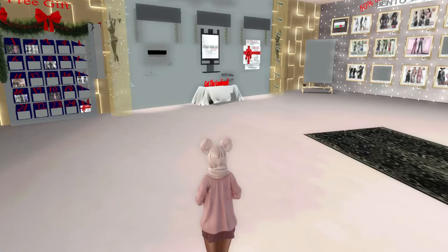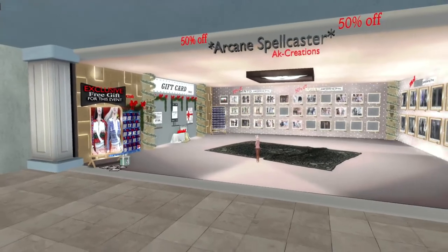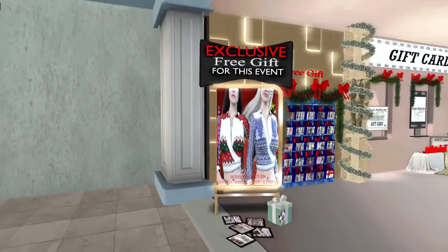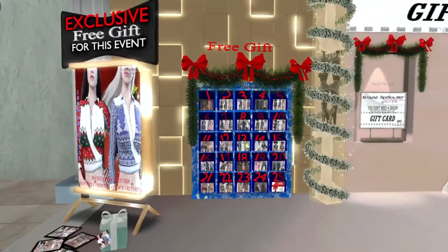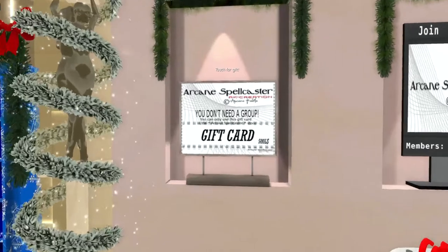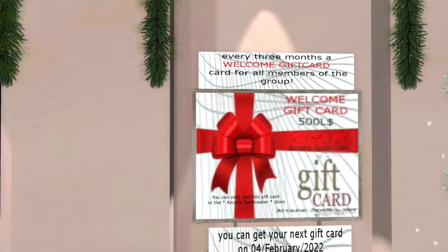This store is on the Snowflake region. It looks like they have a couple of options — they have three gifts for you at this particular store. This store is called Arcane Spellcaster AK Creations. The first gift is this exclusive, which is a really nice sweater. Next up they have their free gift for the day — gift number eight on their board — and then they have a 500 Linden gift card, no group needed.